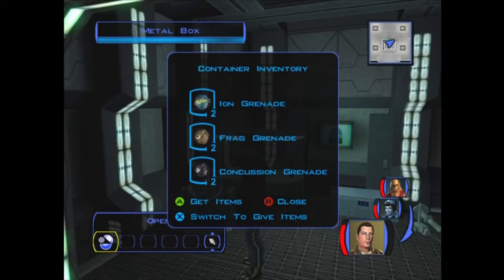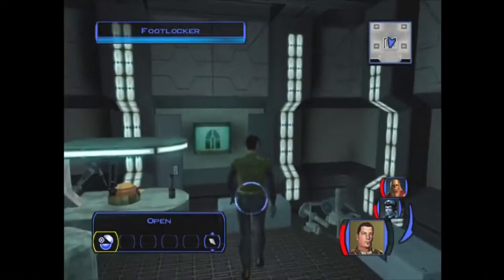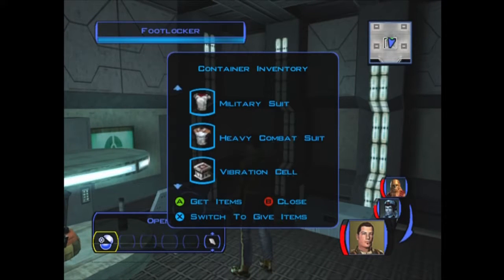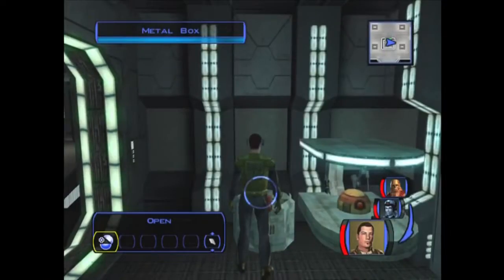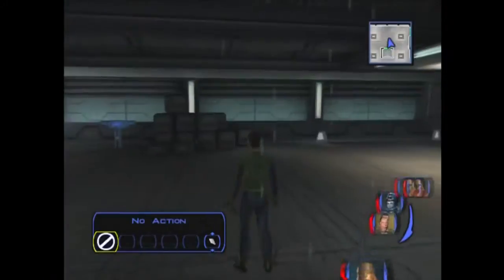Anyway, in that one we got a bunch of grenades, and in this one we get a disruptor rifle, a couple of outfits, and some upgrades for armor and weapons. We'll give that armor to Mission - she needs better armor. We also get an ion rifle. We'll sell those eventually because I really don't use ion blasters throughout the game anyway - those are mainly for robot units. It might be better to keep one or two if you're playing on a harder difficulty, but on the one I'm playing at it's not required.